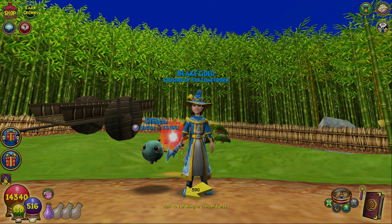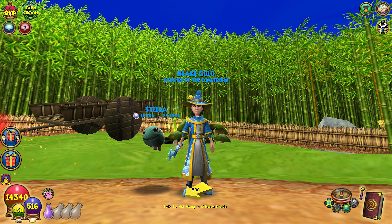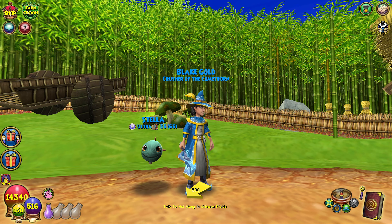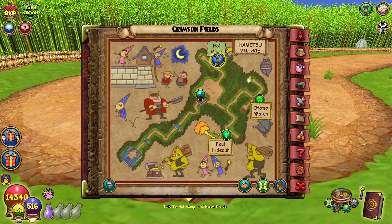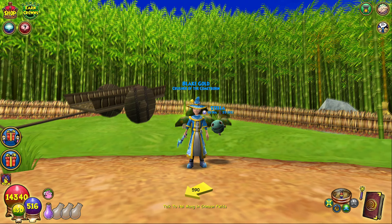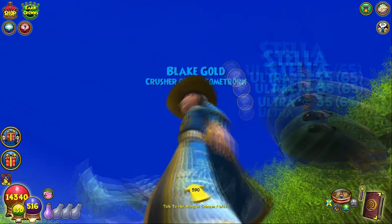Howdy y'all, I am IceGold and today I want to talk about another issue that Ice has — this is mostly just a quality of life type of thing. The reason why I am in this random spot in the Crimson Fields is because this is part of the Iceblade spell quest at level 38. Level 38!